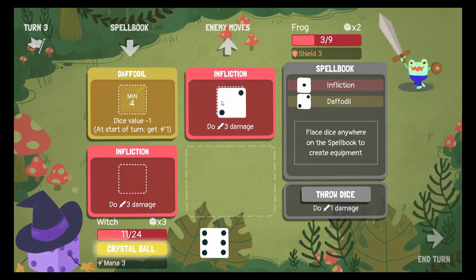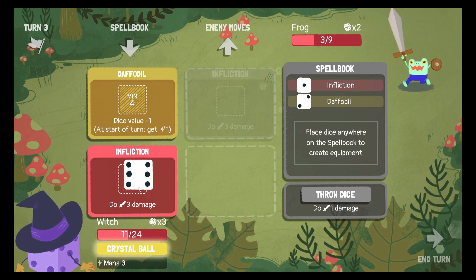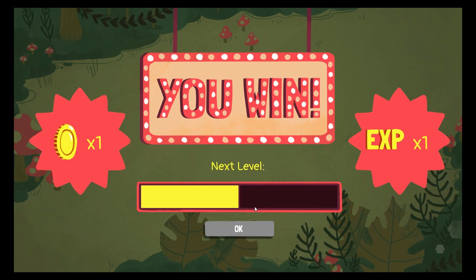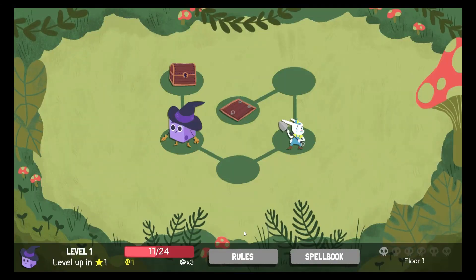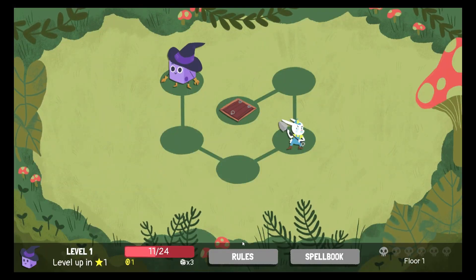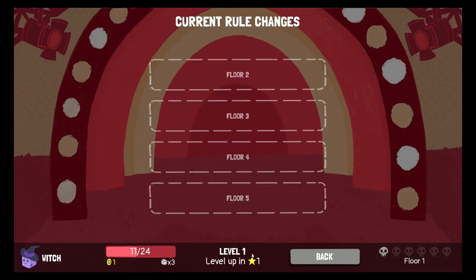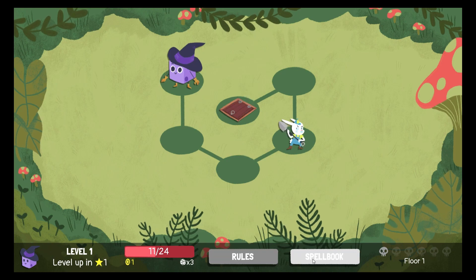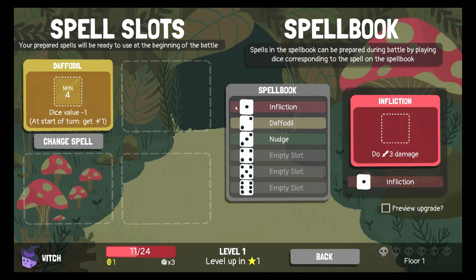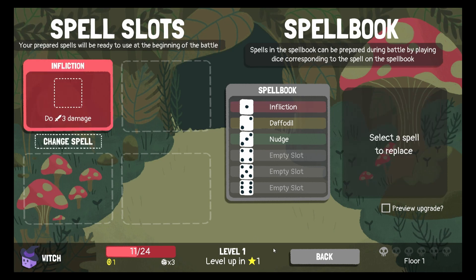Luckily, I only lost half one HP due to me being such a fool. But yeah, here we find Nudge. Great. I should have gone with the other one.